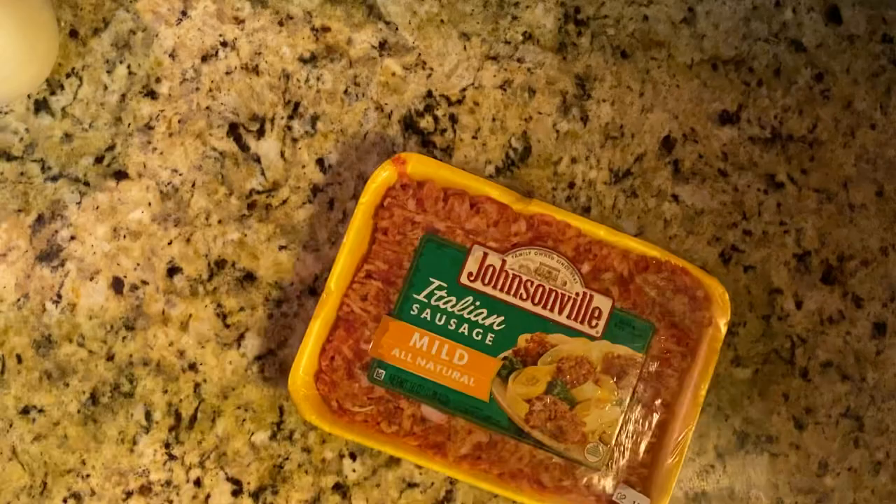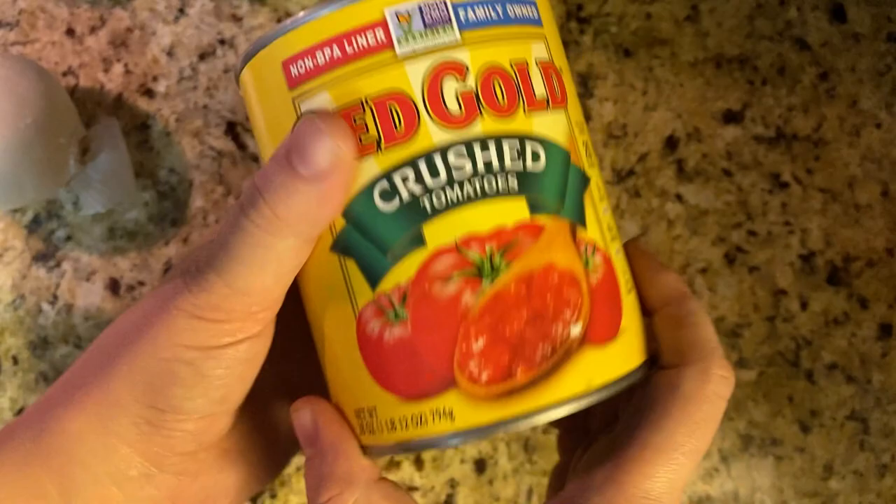So you might be wondering: spasagna — what do I need to cook spasagna? Well, first thing: Italian sausage, about a pound. The next thing you're going to need is a can of crushed tomatoes. You really only need a 15-ounce can, but this ginormous can is the only thing the grocery store had when I went shopping.